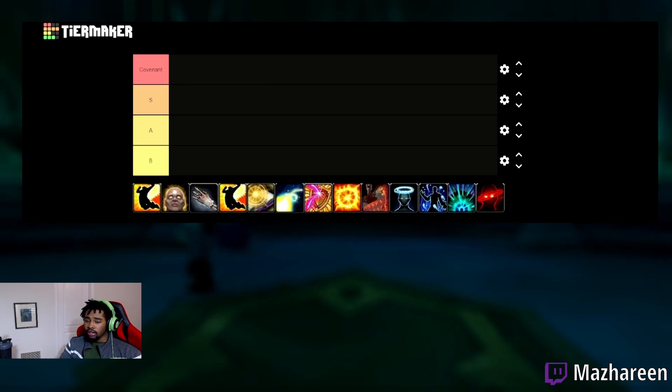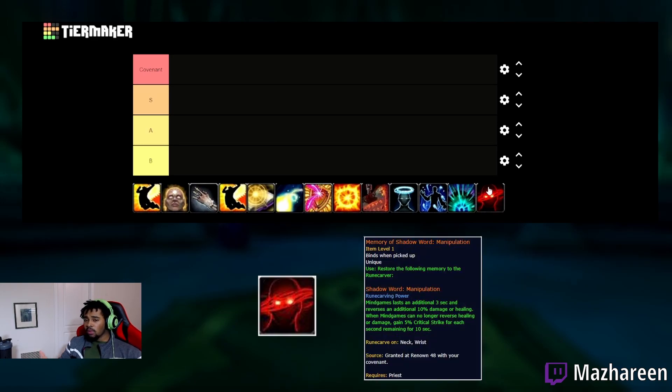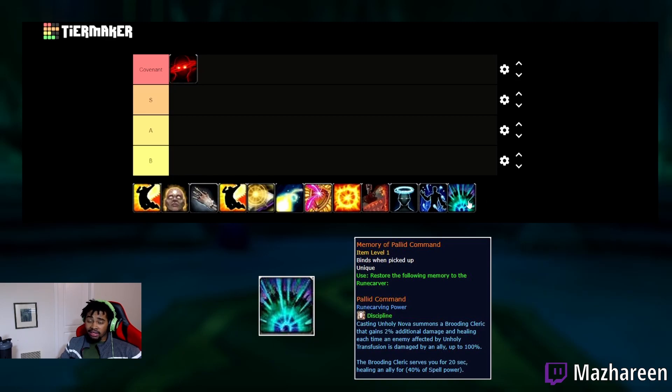So we're going to go over the covenant legendaries quickly. The Mind Games legendary you get for Venthyr isn't crazy powerful — it makes Mind Games three seconds longer and increases the reverse healing and damage by 10%. Also, depending on when Mind Games is cleansed off, if it's cleansed off at like three seconds, you get 15% crit — five percent crit for each second that was left when it was cleansed off.